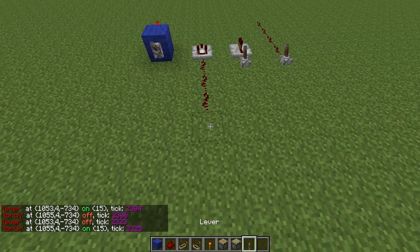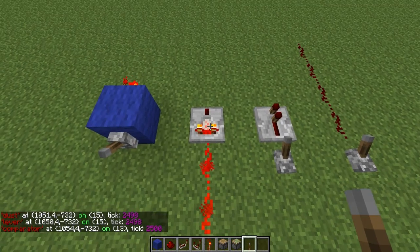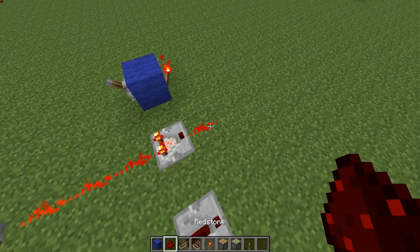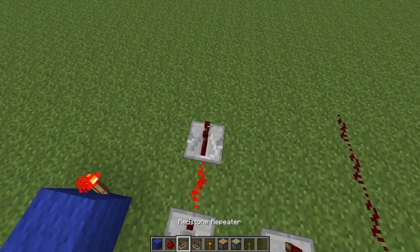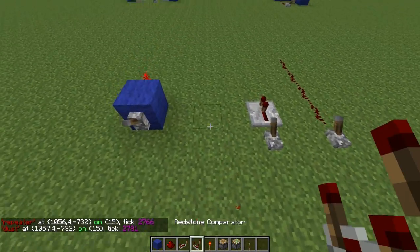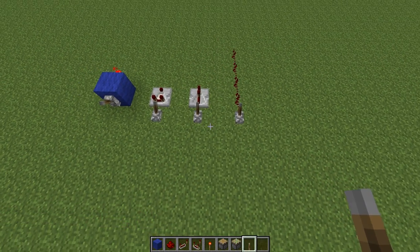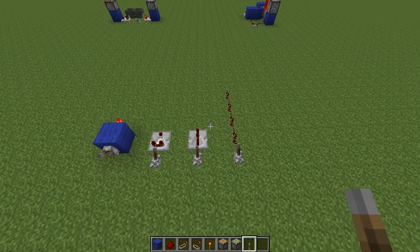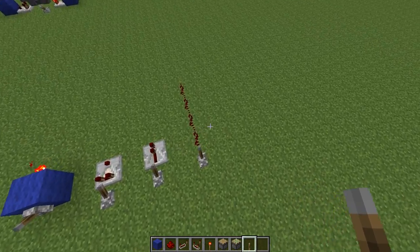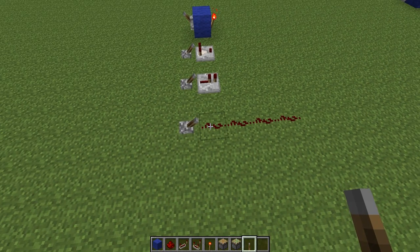Another thing I forgot to say: for redstone dust and everything else, it says the power level. For certain blocks like repeaters and torches, this is always going to be 15. For redstone dust it can be less than 15, but as I discussed, that's turned off by default. For comparators you can actually use this very nicely — you can see the comparator outputted 13, which is correct because 15, 14, 13. It also updates when you place blocks. By default everything is on, the distance is 16, and smart dust is also turned on by default. That's it — thanks for watching.